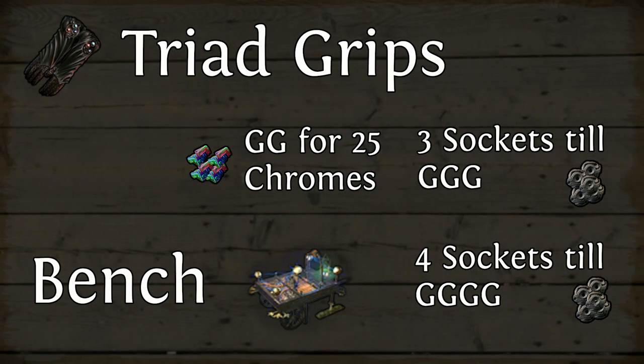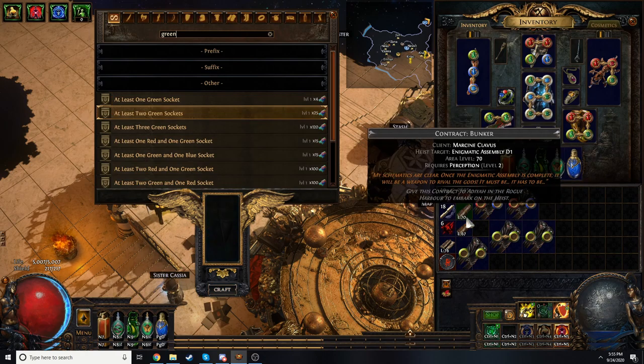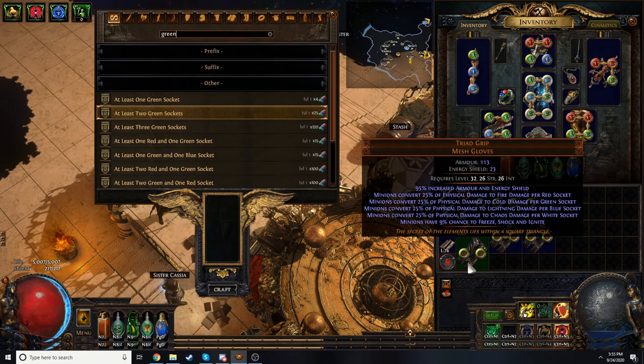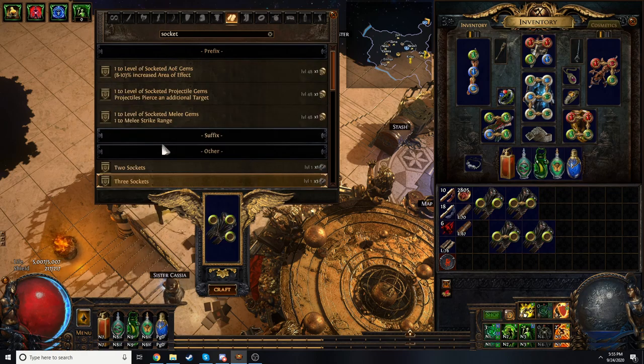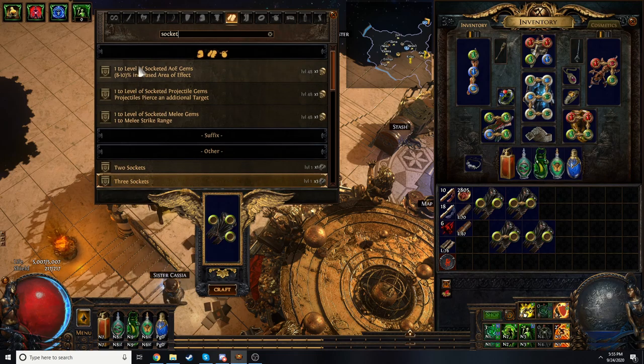Now on to the exact methods I used, starting with the Triad Grips. What I do is I set the Triad Grip to 2 Sockets and set it to 2 Green. If you want to skip part of this, you can buy 2 Sockets — or possibly even 2 Green — for 1–2 Chaos Orbs. From there, I choose for it to go to 3 Sockets, and if it hits Green, I move on to the next step. If it does not hit Green, I set it back to 2 Sockets. Then after I hit Green, I do the same with 4 Sockets. I'll then link it, which costs 5 Fusing Orbs, and I was selling them very quickly for around 50 Chaos apiece.